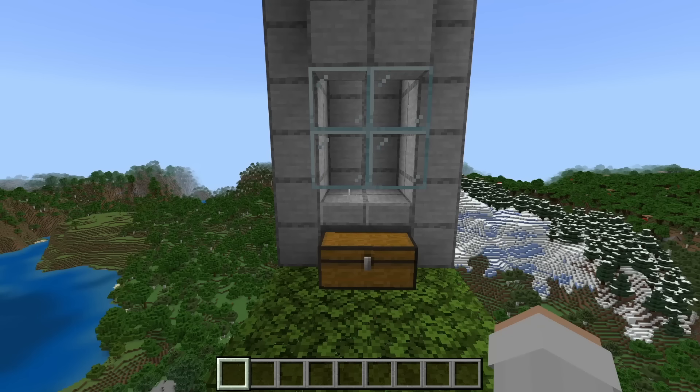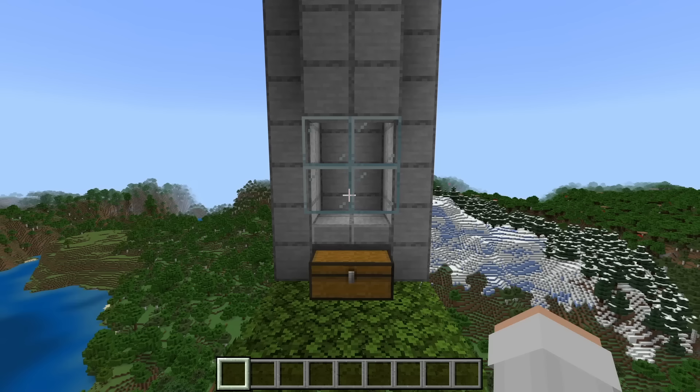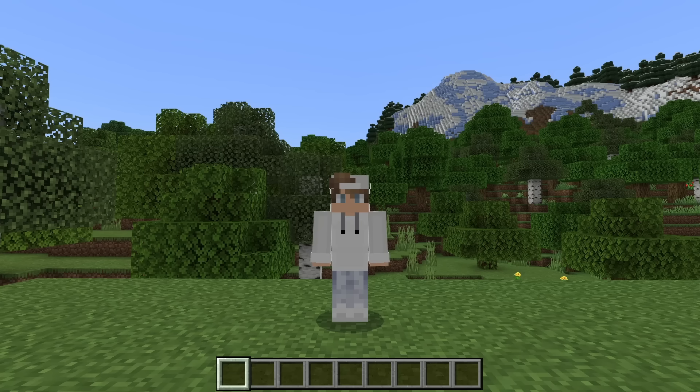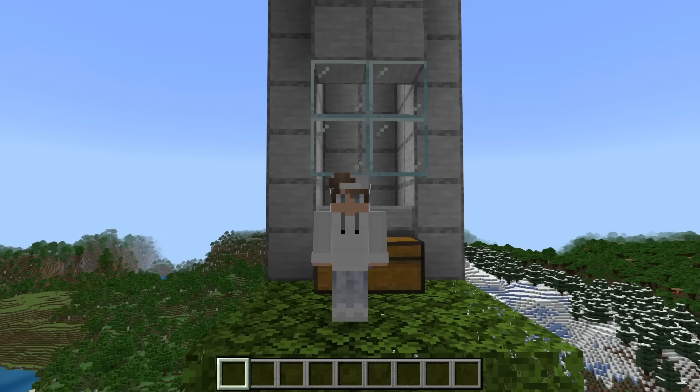If this farm does not work for you, try setting your world simulation distance to 4 chunks — you can do that by leaving your world and going into the world settings. If any raid mobs spawn outside the farm, cover any areas where they spawn with leaves. If you want to learn how to make an automatic raid farm that also produces ominous bottles, I recommend you check out my best simple 1.21 raid farm tutorial — a link to that tutorial is in the description. I hope you all enjoyed learning how to make this simple and efficient Minecraft Bedrock raid farm. Please like, comment, subscribe, and check out my other Minecraft videos. Thanks for watching.